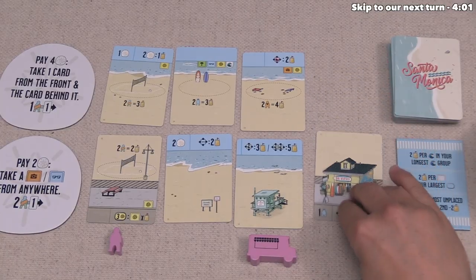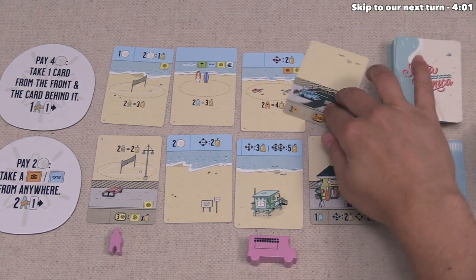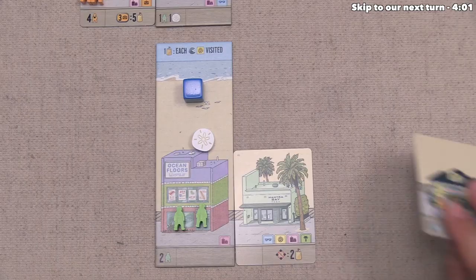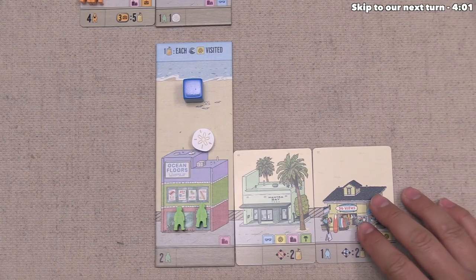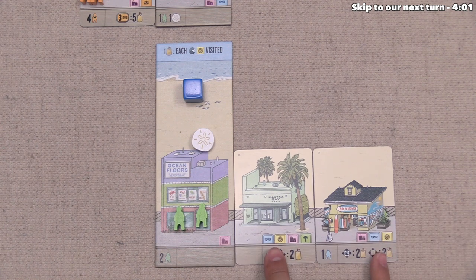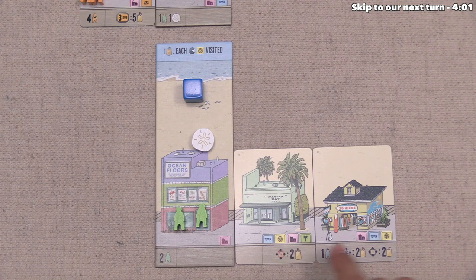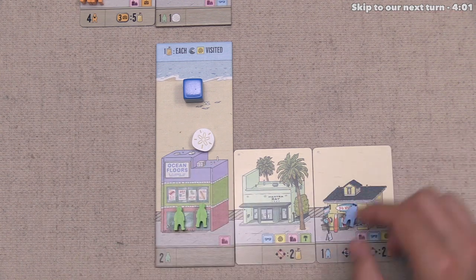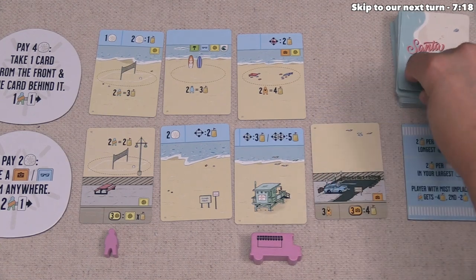Yellow can finish out their turn by refreshing the display, and now the blue player can go. After looking over their options, they want this card, and they're going to place it over here on the right. They have extended out a chain of two sport tags, two local tags, and three of the business tags. This is also going to come into play with a local over here. That's finished up their turn, so now we get to go.